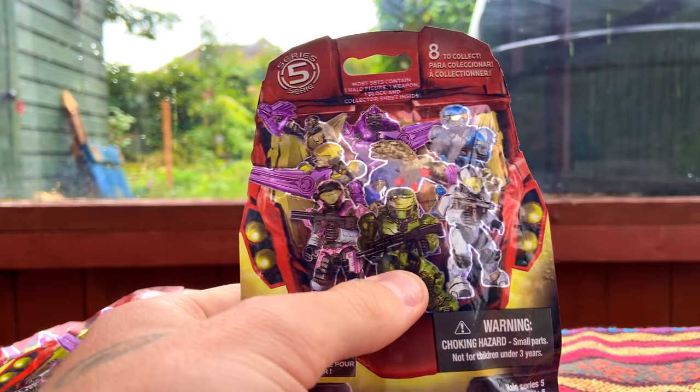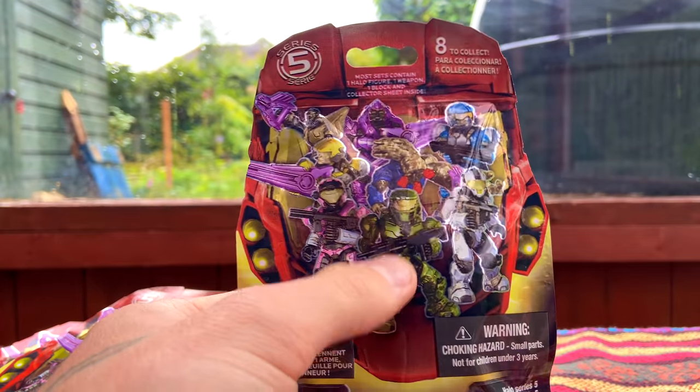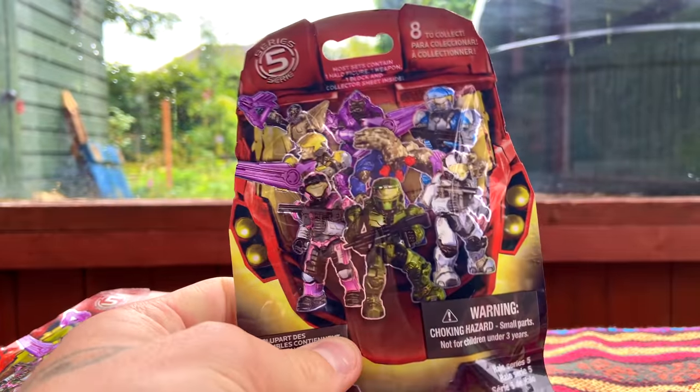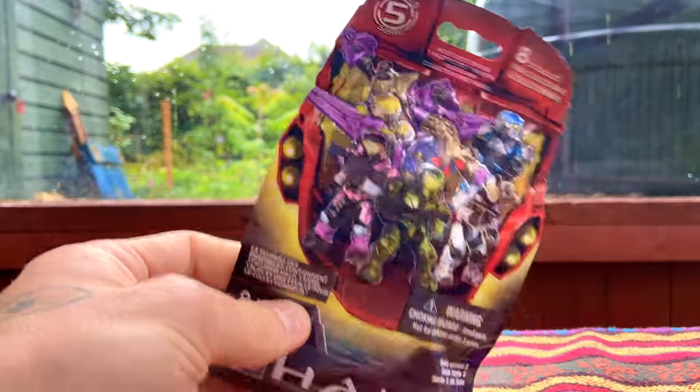The Spartans are also nice as well — another green Spartan but a slightly different hue, slightly different tone. I would love to get hold of that pink Air Assault and a Flood, maybe some others. I'm feeling pretty confident today. I have not checked the codes of these at all, so this might be six of the same figure or six different ones. I hope it's six different ones.